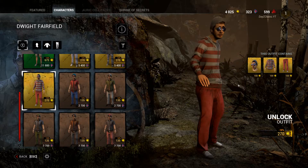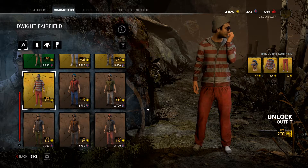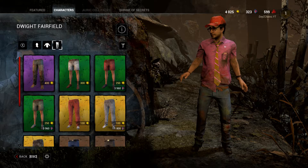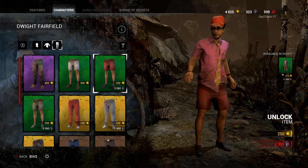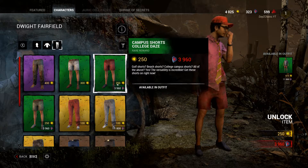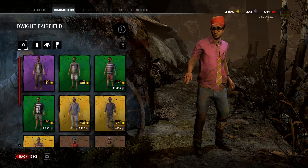Then we've got where's Waldo. For those of you who don't know, Waldo is a little character basically wearing this and you have to find him in a book — a childhood thing. Then we've got basic reskins of his normal skin. Remember, you are able to buy everything separately, so if I wanted my basic pink shirt with the shorts, I can go ahead and do that. This one will cost me 3,960 iridescent shards or 250 auric cells. I'm not sure if they've upped the amount of shards you get per game, because 4,000 sounds like quite a lot.